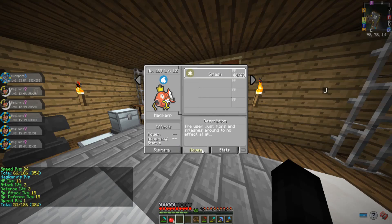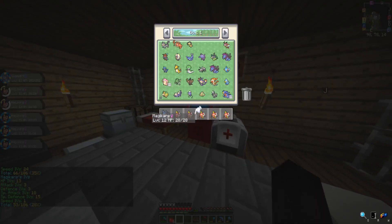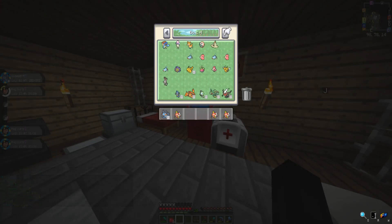They both have Swift Swim, their moves are both Splash, and their stats are the exact same. That's right, because for some reason we were able to get the exact same Magikarp. I don't know how this happened, but we were somehow able to get the exact same Magikarp multiple times over. What we're going to be doing now is actually getting rid of one of our Pokémon.